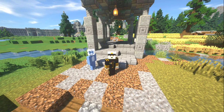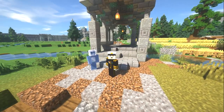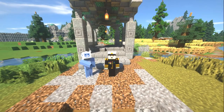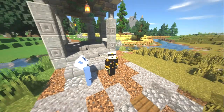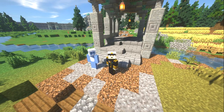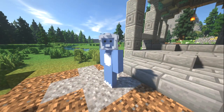Hi guys and welcome back to another tour video. Today I'm joined by Cerulean Capuchin, the Blue Monkey. The Blue Monkey himself has built basically Dwarven Helm's Deep. It does need a name though, so if you guys have any suggestions, whack them in the comments.